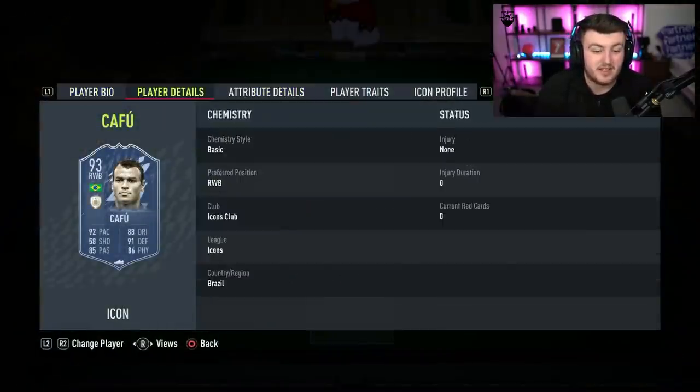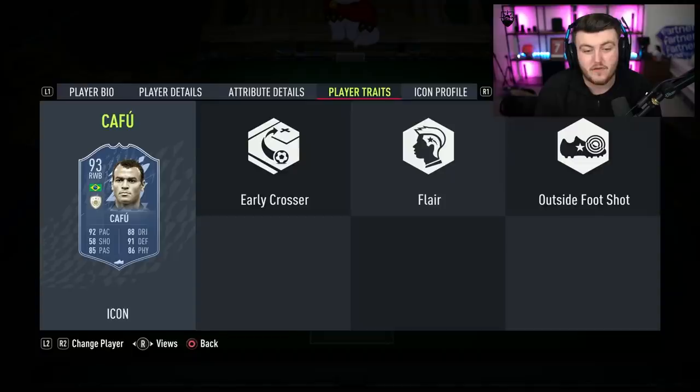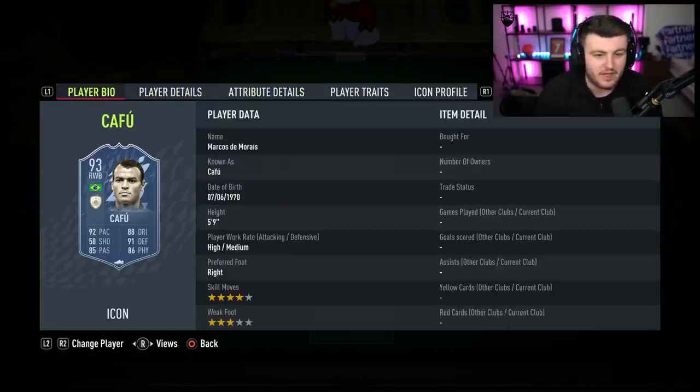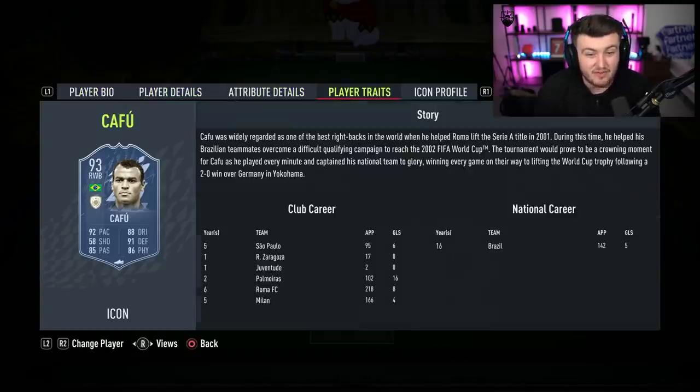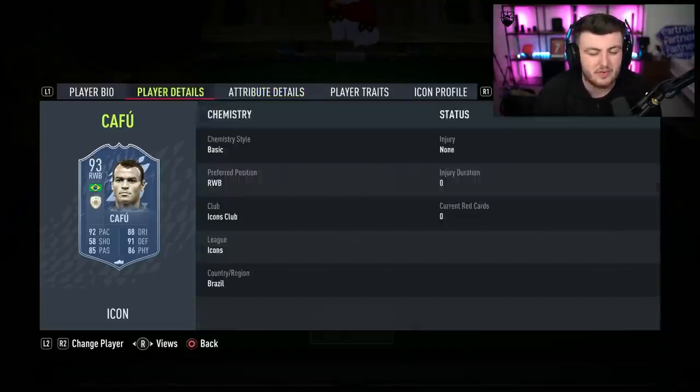Cafu — this is one of the best right-backs in the game. He's absolutely phenomenal. It's a really good idea for eleven tokens to go for this card; it just eliminates a lot of your better options for packs. You can do this and go for fodder packs, but that's literally about it. Or maybe do Cafu and Xavi. If you do want to spend eleven tokens, he's a really, really good player — one of the better options you can get at right-back in the entire game. Only team of the year Hakimis and whatnot compete with this card at the moment.